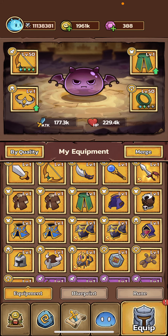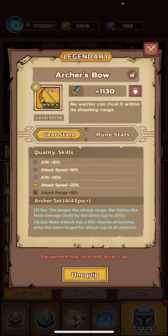In this video I'm going to be talking about the Archer's Bow. The Archer's Bow is the weapon within the Archer's Set. It's actually probably the best early game, early mid game weapon you can get in the game.